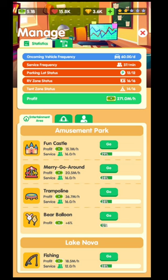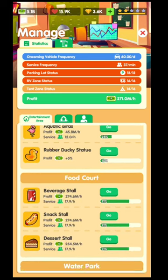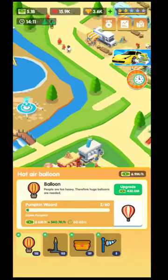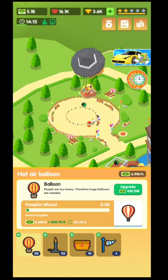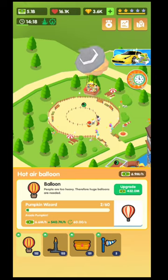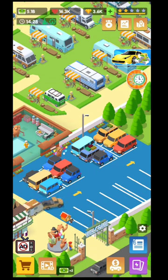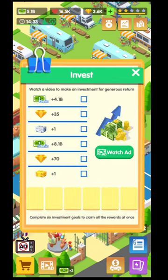Going back to the entertainment area, the balloon attraction requires 432 million to upgrade — quite a lot. Following the statistics is the easier approach: it tells you exactly what to upgrade to increase earnings. You can keep doing this endlessly, and watching the investment ads makes it even easier.